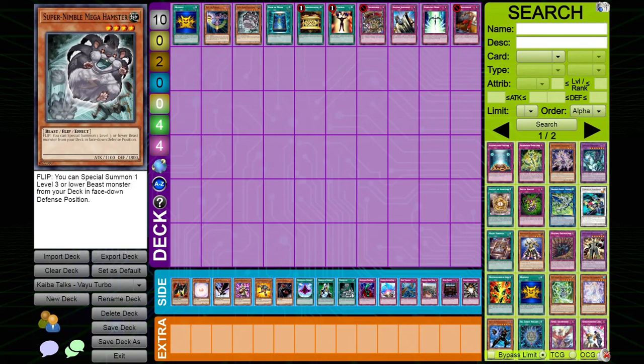I personally am not the biggest fan of Book of Moon — I used to have one copy and I noticed I was siding it out in almost every matchup, so I cut it. Decks that need Book of Moon are like Gladiator Beast, or decks that can plus off it like Black Wings. If you're not playing a deck that can do something like that, it's pretty mid. If you have something better, definitely side it out.